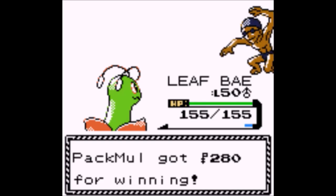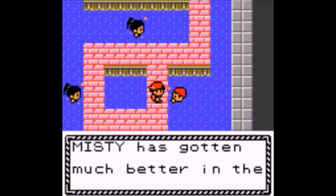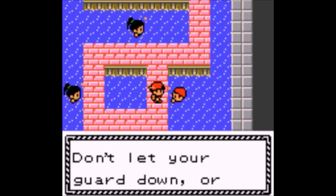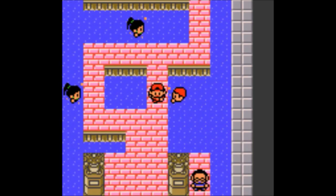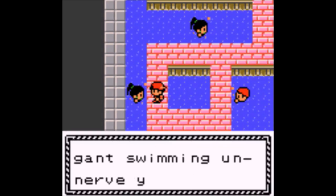According to the official Gen 9 tier list at the time of this recording, in the Uber tier there are the following — and I'm sorry if I highly mispronounce any of these names, because a lot of these are newer to me. So there is an Uber tier. First, Annihilape — a Fighting/Ghost type. That's a new evolution they have for Primeape.